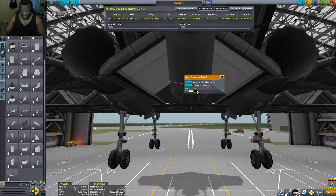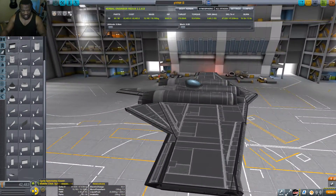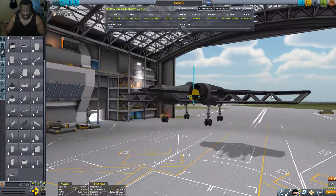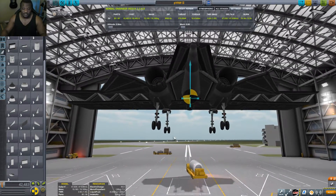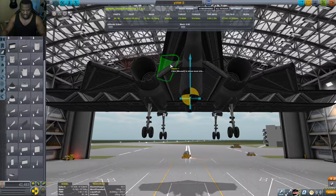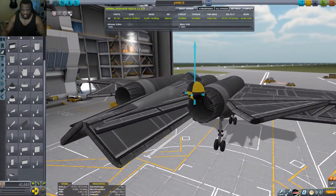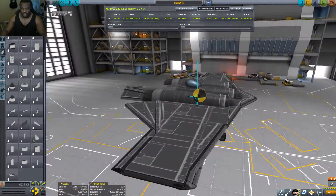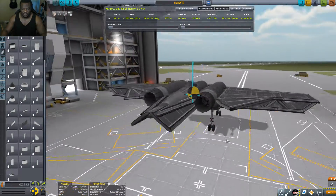Now we're using Dark Textures for that segment you're seeing there, to make everything the same nice sleek color. There's a mod called Dark Textures, available on Space Dog. I am not the maker of Dark Textures, I just really enjoy it — so that little plug there was for you, Dark Textures mod creator, whose name I forgot. I'm so sorry.